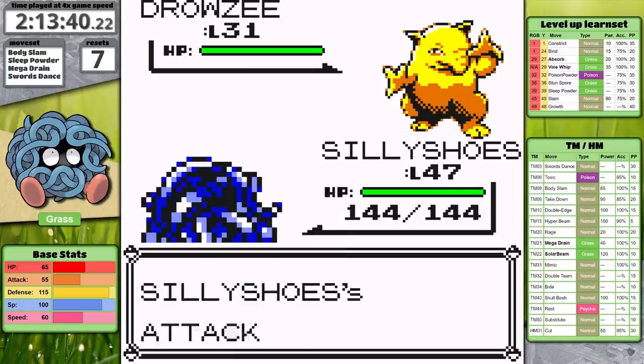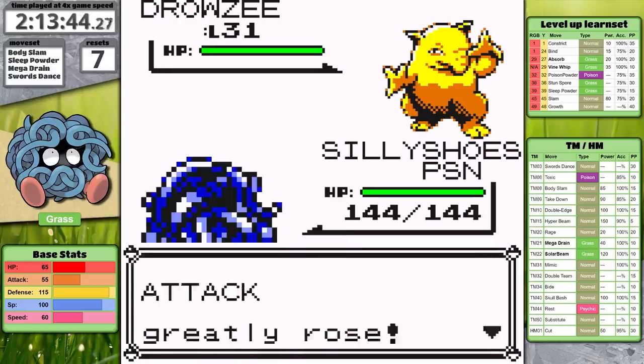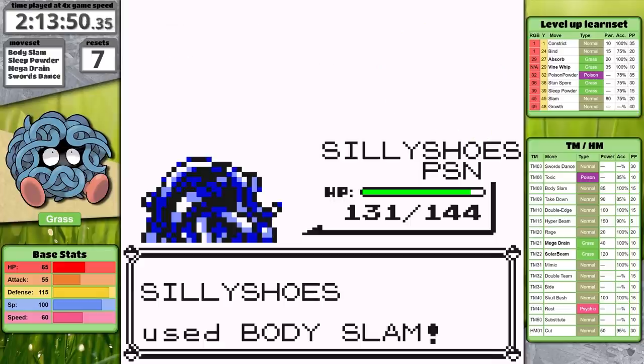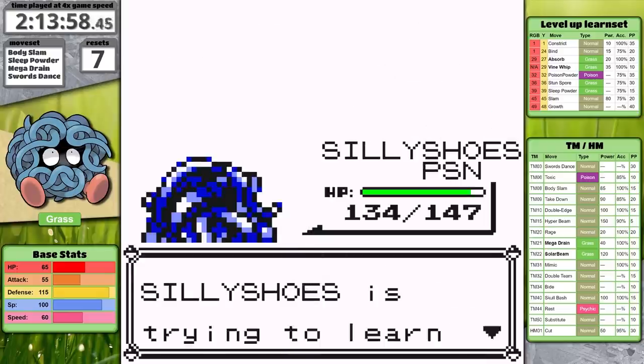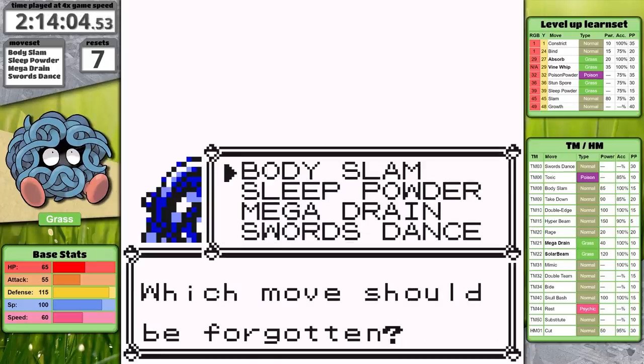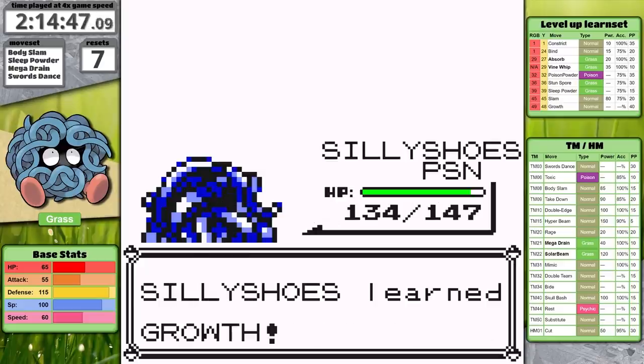In the next gym, Tangela gets the opportunity to learn Growth. This was a tough choice for me. In Generation 1, Special Attack and Special Defense are combined into a single special stat, so using Growth is going to buff both Tangela's offensive and defensive abilities. It's also worth noting that most of the League has strong special attackers, so the boost in Special will be very helpful. In the end, I decided to remove Sleep Powder and get access to Growth — stat-altering moves in Generation 1 are just too powerful.